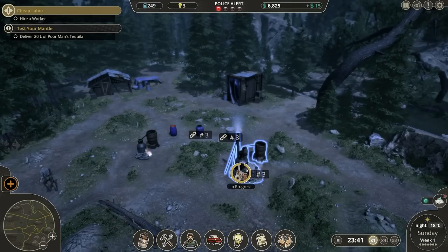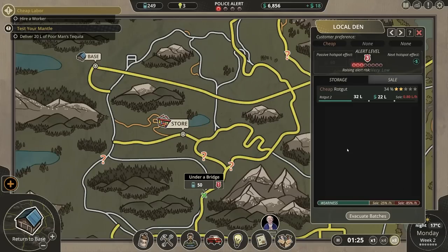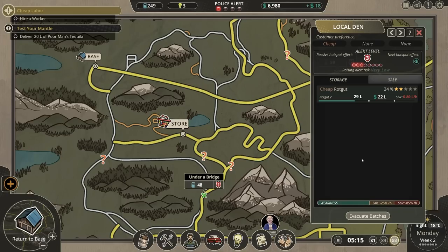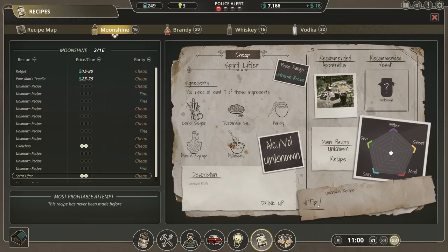Are we making any progress on the batch? No, we're not — I'm just faffing around, looking like an idiot. How are the hotspots doing? The hotspots are doing okay. We're selling stuff, but it's selling slowly. Unknown recipe — you need at least three of these ingredients.